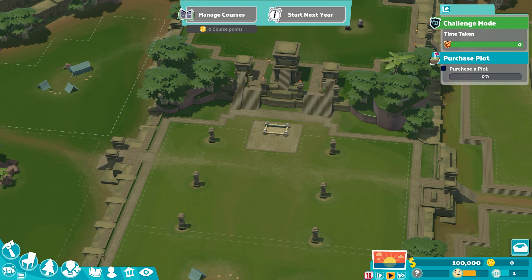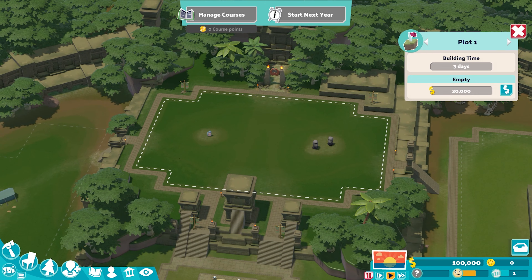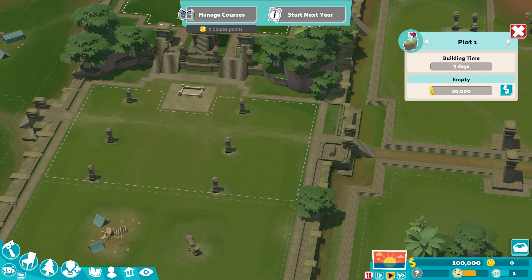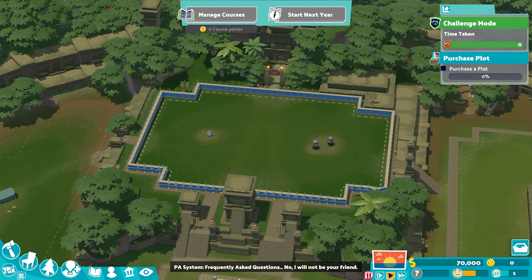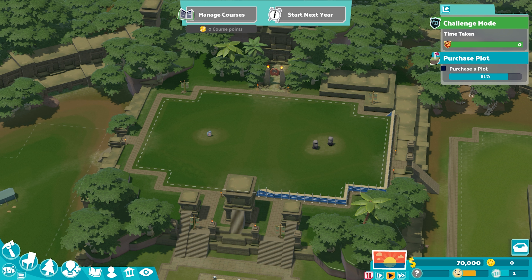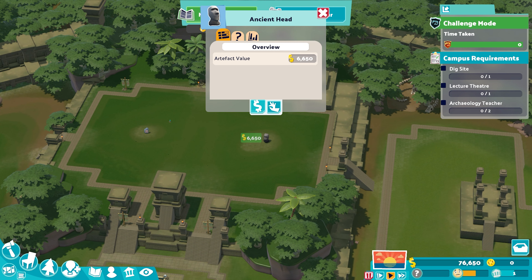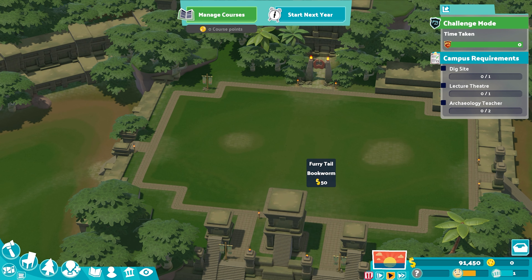We need to purchase a plot. Every single plot here costs $30,000 and has a build time of three days. The plot you need to take first is this one here, because most of the items in these plots will disappear when you unlock them. These ones stay and they are worth pretty much as much as the plot costs, which gives us a really good starting balance going into this level.